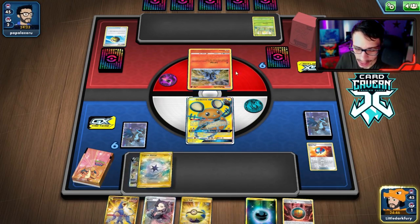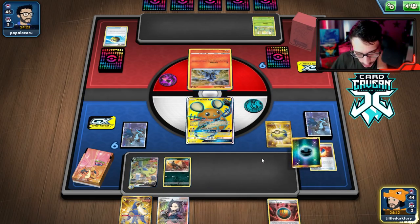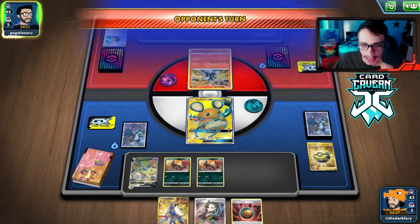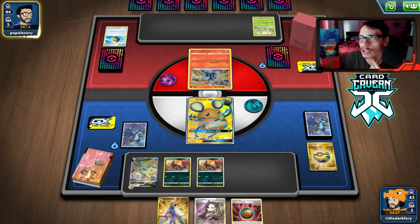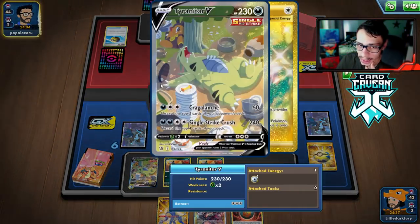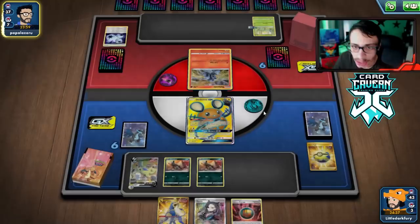They have a Leon — oh, they're playing Weepingbell! Interesting. We'll Great Ball first and got the Tyranitar — that's what I wanted. We'll Capture Energy for Houndour. We prized two of our Houndours though, which is not good. I'll just pass. We can go to 280 HP with Cape. I think the most they can do is around 270 with Burning Poison. Tyranitar is weak to grass but Weepingbell shouldn't be able to one-shot it.